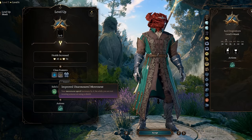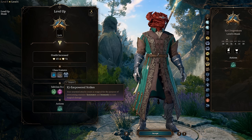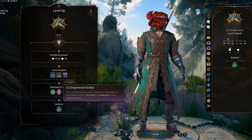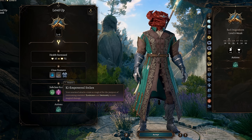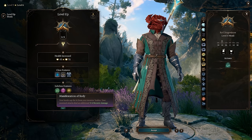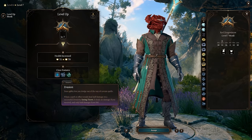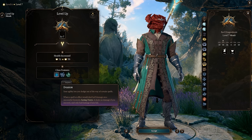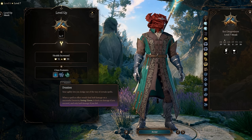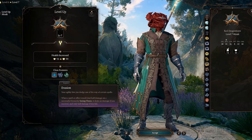At level 6, Monks gain improved unarmed movement, further increasing their movement speed when not using armor or a shield. Also at level 6, the Monks' unarmed attacks count as magical for the purposes of overcoming resistance or immunity to non-magical attacks. This allows them to still deal good damage with unarmed attacks, even if the enemy has physical resistance or immunity. All Monks gain a subclass feature at this level as well, which we will cover more in the subclasses section. At level 7, just like Rogues, Monks take no damage when successfully saving against a spell that targets Dexterity that would deal damage even if they saved, and take only half damage if they fail the saving throw. This drastically reduces the damage they take from some spells and other harmful effects.